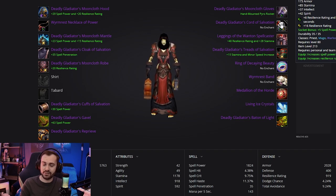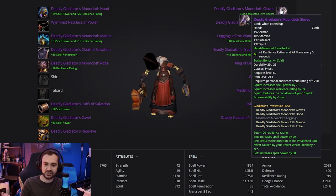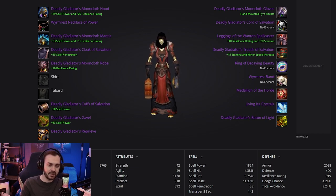The blue gem slot is going to be resilience mp5 — resilience is really strong and this is actually a new combination for Wrath that we didn't have in TBC. Potentially you can swap that for a 20 pen gem once you have the offhand and wand to bring you up to 130 pen. We also have two gems in this belt because we have a belt buckle on there. The final item is the Deadly Gladiator's Mooncloth Gloves with a Hand-Mounted Pyro Rocket — this is from Engineering, which is going to be your second profession. It's off global, a really nice addition to our damage, highly recommend it. The socket gets 8 resilience 4 mp5.